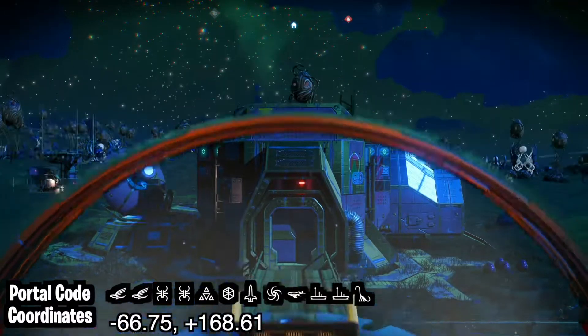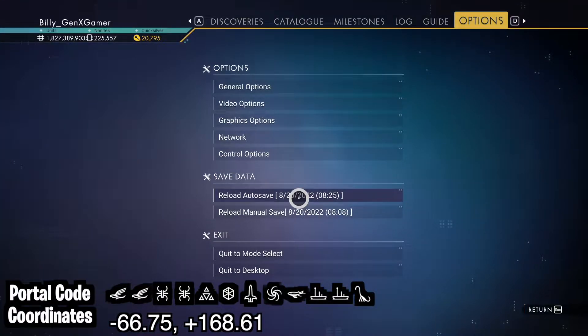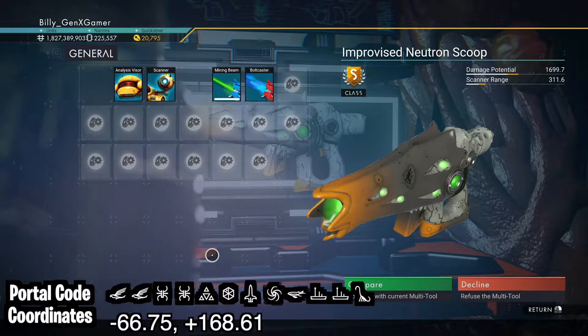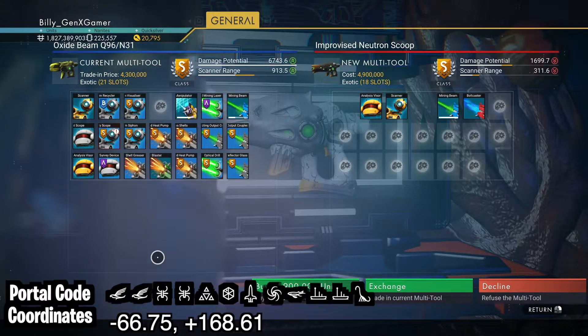Once at the minor settlement, hop out of your ship and reload your auto save. This multi-tool only has 18 slots, but it can easily be upgraded, and it is going to cost you 4.9 million units.